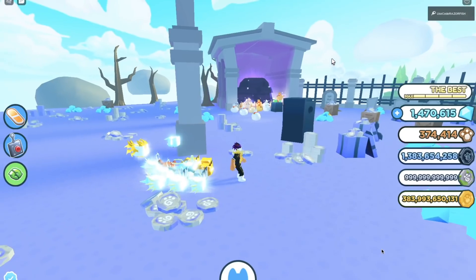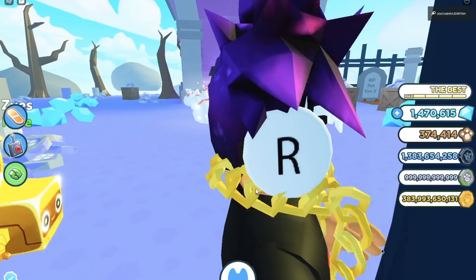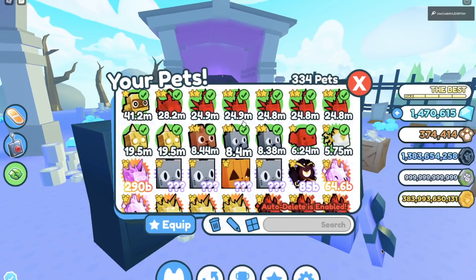As always, keep using star code Racerfish whenever you guys buy Robux and Premium — it's completely free to do. Alright, so you want to get pets with around these stat levels.